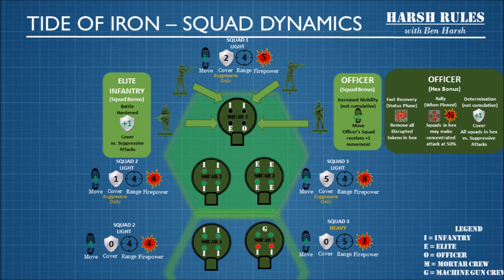Let's turn our attention to the elite infantry. These are the battle-hardened veterans who have been through battles and are not easily scared. Each elite infantry in a squad adds plus one cover for suppressive attacks. This is a cumulative bonus, so the more elite infantry you have in a squad, the stronger they are against suppressive attacks. So if you're fighting a squad with a lot of elites, you want to probably just kill them outright because they are not rattled easily by suppressive fire.